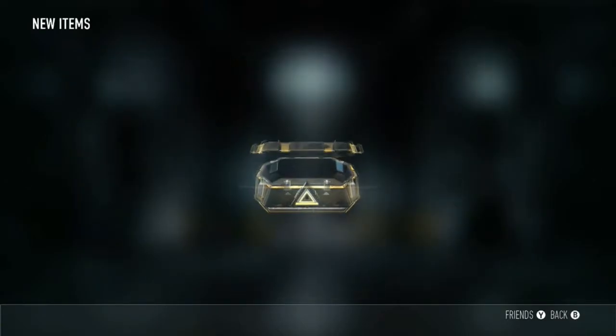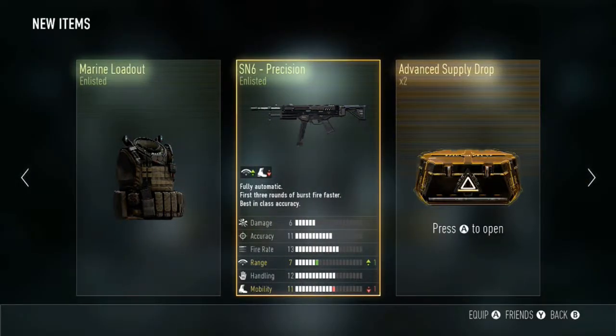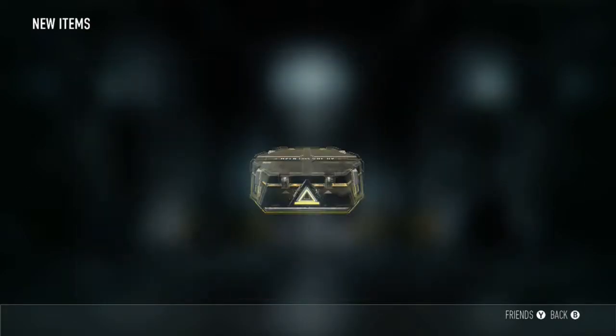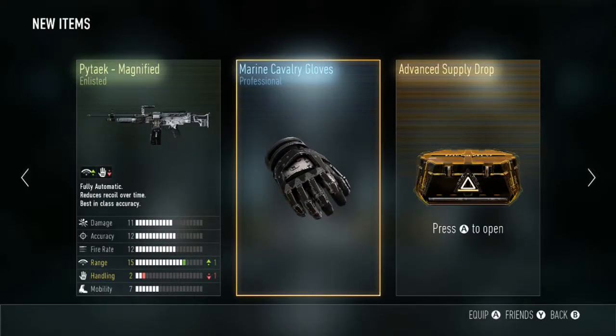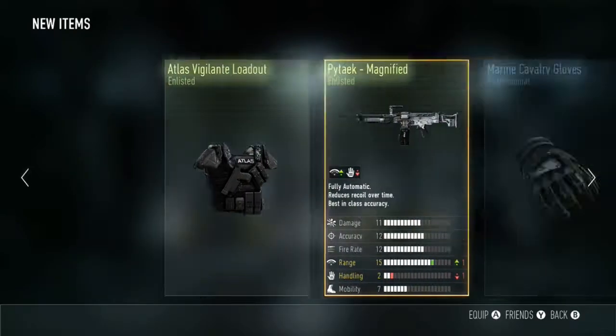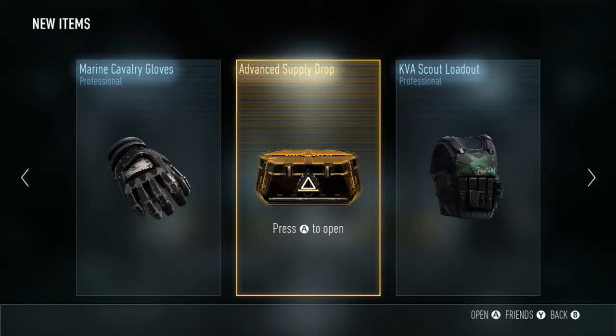KVA scout loadout, the marine loadout, and the SN6 precision — not too bad. Nothing special on those two loadouts. Only two more left. The Atlas Vigilante loadout, the marine cavalry gloves, and the Pitek magnified — nothing too special.